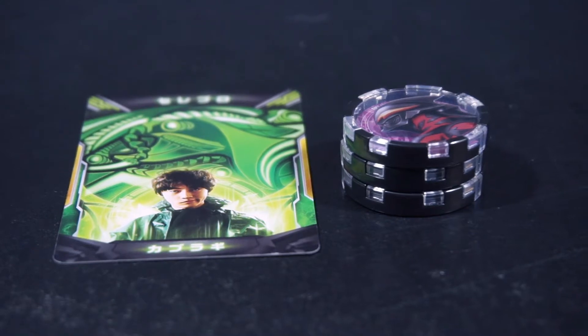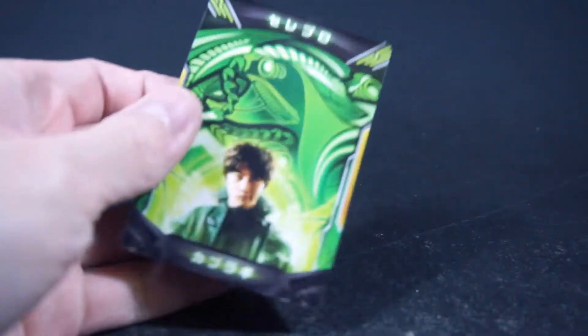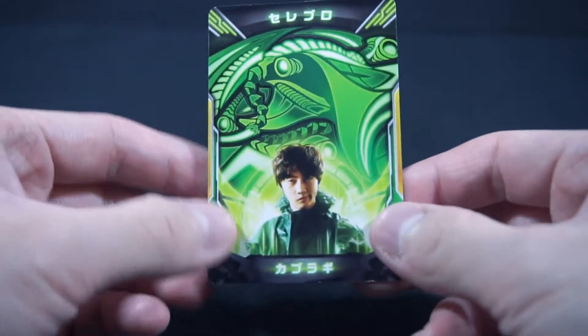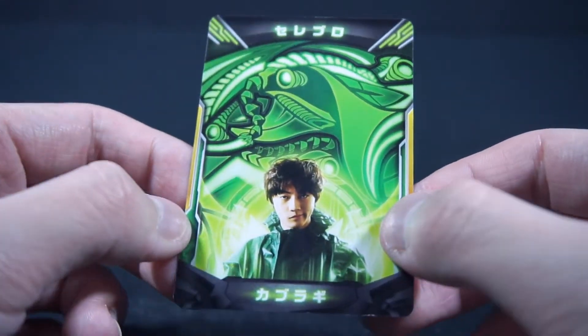Here we have the contents out of the box. Let's move the medals to the side and take a look at the Axis card. Here is Kaburagi Shinya — he's the only character I actually know the full name of. And here we have Celebro, which is really interesting overall.